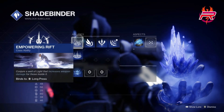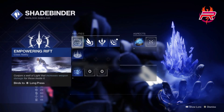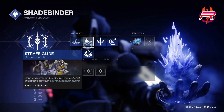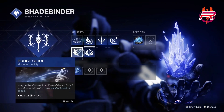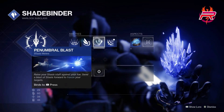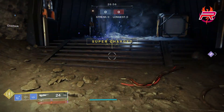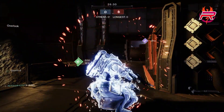You've got the same thing as the other classes — your rift abilities right here. You've got your jumps as usual; I pick strafe, but you can pick burst glide or balanced glide. And your melee is Penumbral Blast, so you can basically freeze enemies with the staff — pretty nice.